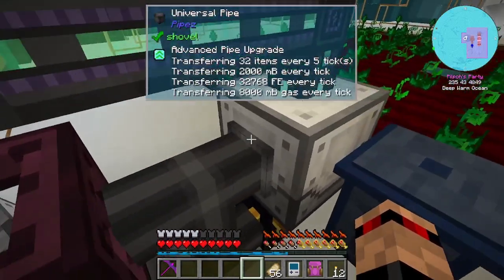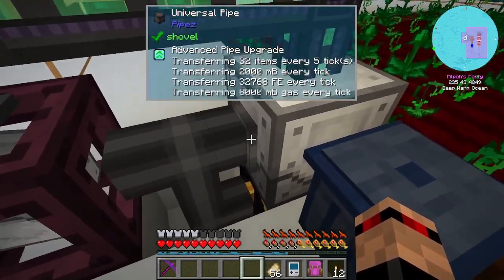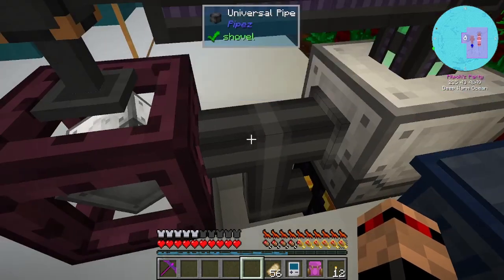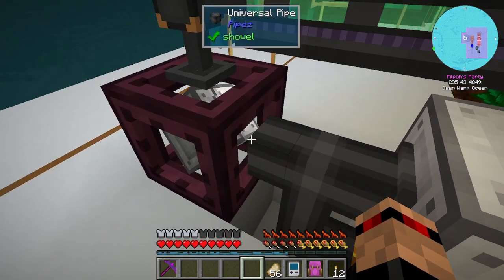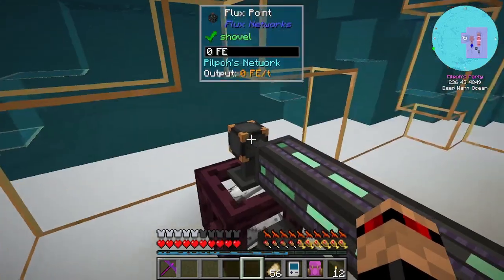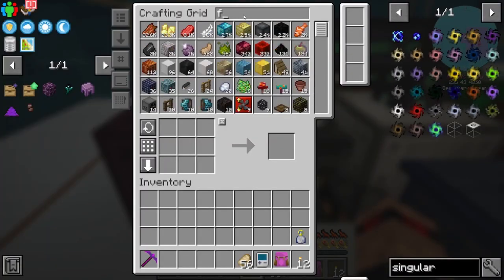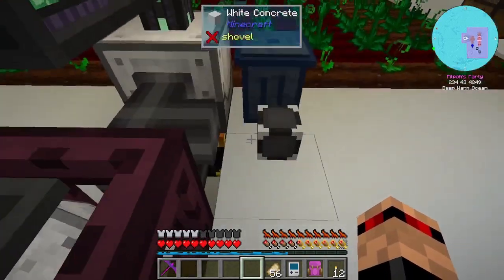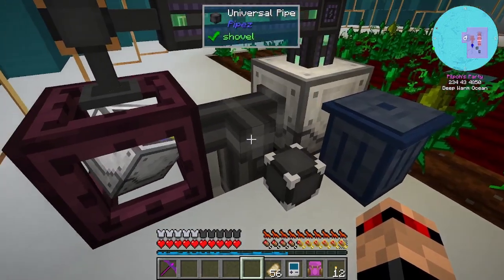These pipes can either be set to export or import, you can't do both on the same side. So this one here is set to import. If I try a new flux point and chuck that down there, see it doesn't really connect - I'm not sure if that's just visual or what.